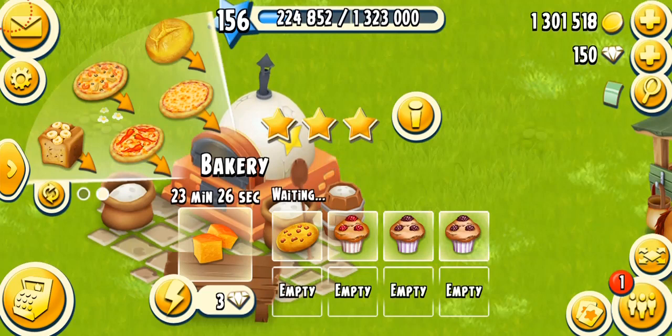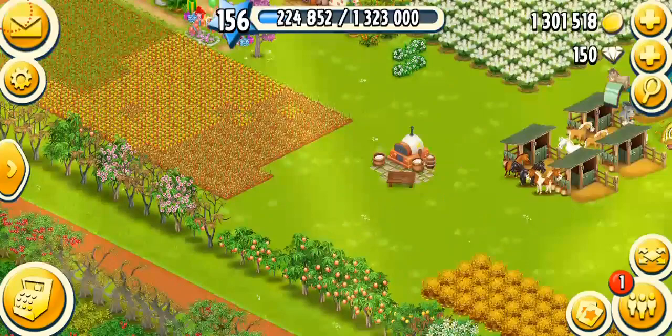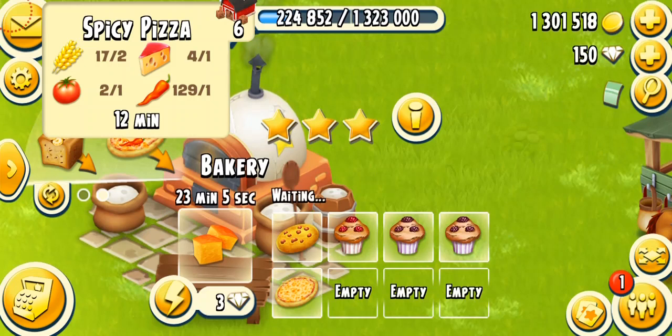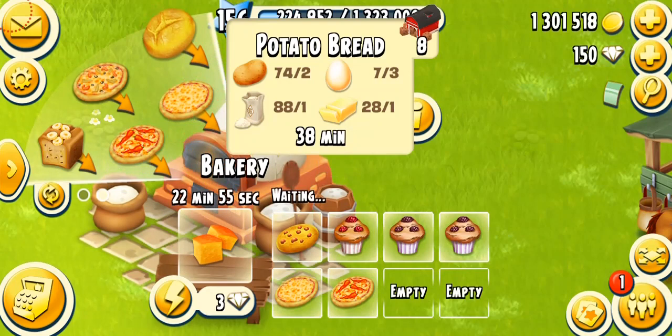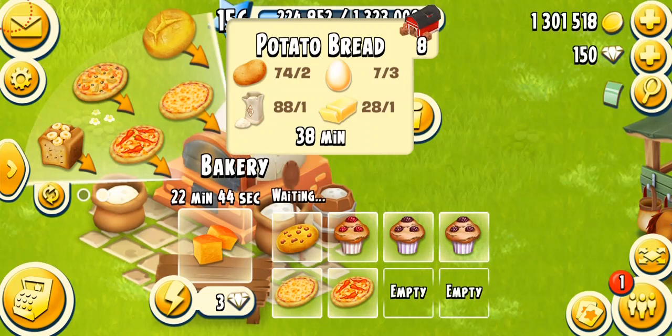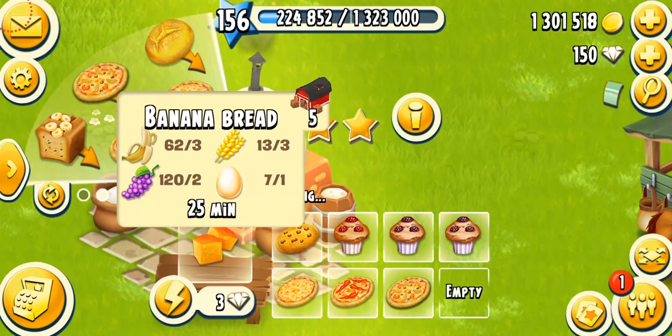Now we come to the pizzas. Pizzas unlock at level 33. You need two wheat, one tomato, and one cheese. It's kind of hard to make because tomatoes are a rare crop and cheese is also not easy to get. It takes 15 minutes, or 12 minutes on a fully mastered machine. Spicy pizza unlocks at level 37, also takes 15 minutes, and just needs chili pepper in addition to the previous ingredients. Potato bread unlocks at level 39 and needs three eggs, one white sugar, one butter, and two potatoes. The fruity tomato pizza needs one lobster tail, one fish, one cheese, and two wheat — very hard to make. I recommend saving this rather than selling it. The final product, banana bread, unlocks at level 91, takes 30 minutes or 25 minutes fully mastered, and needs three bananas, two grapes, three wheat, and one egg. It's my favorite product from the bakery — simple to make, bananas from trees and grapes are easy to get.